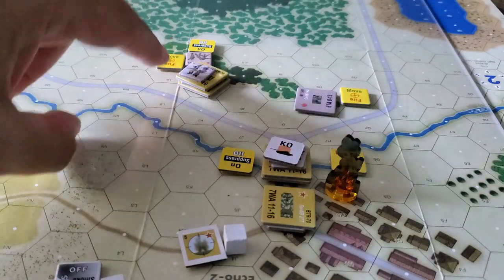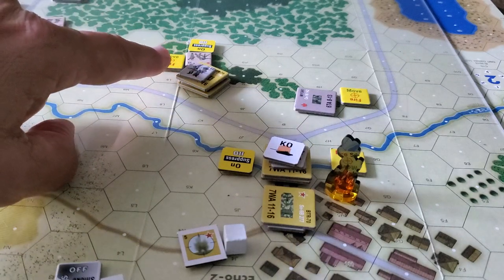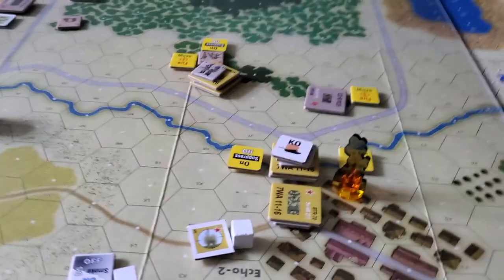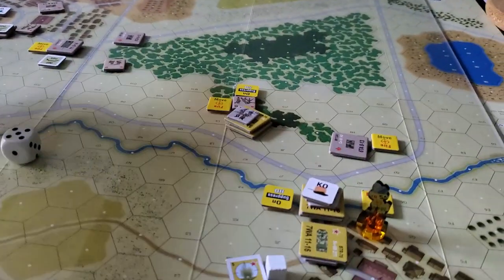They may choose to engage this unit here since they're adjacent, or they might just continue on to their objective — getting into these woods somewhere where they can be undercover, away from the TOW systems over on the left-hand side of the map, and from the 81mm mortar fire that's been coming in.